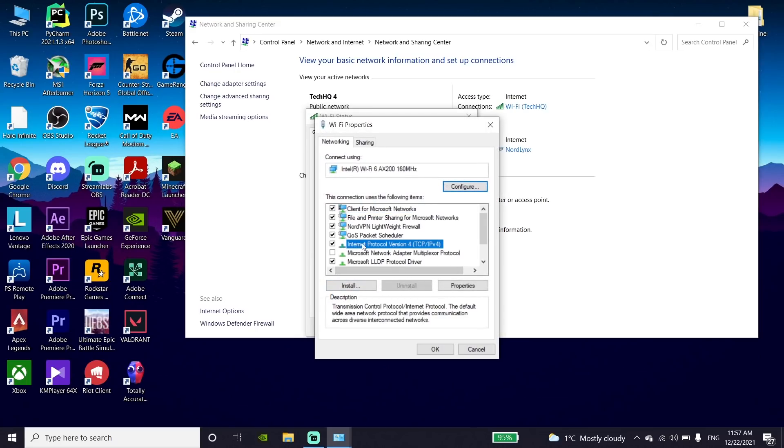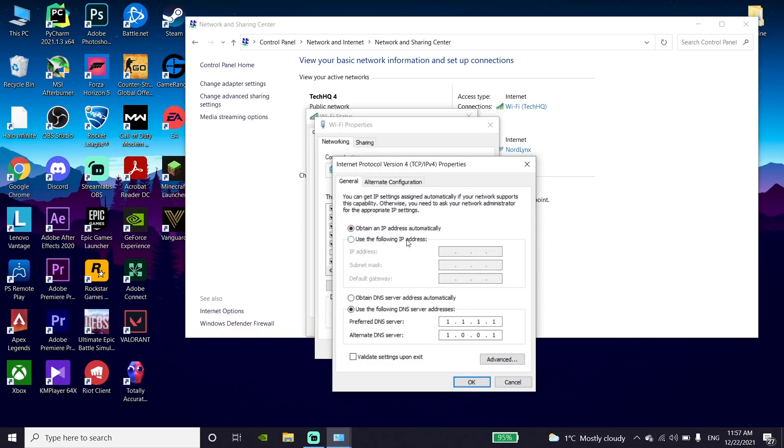Now just go ahead and double-click on Internet Protocol Version 4 (IPv4), then go down and check the option 'Use the following DNS server.' To fix Fortnite stuck on checking for updates, enter 8.8.8.8 for primary DNS and 8.8.4.4 for secondary DNS. Alternatively, you can use 1.1.1.1 for primary DNS and 1.0.0.1 for secondary DNS.